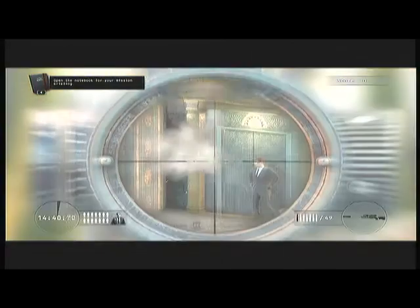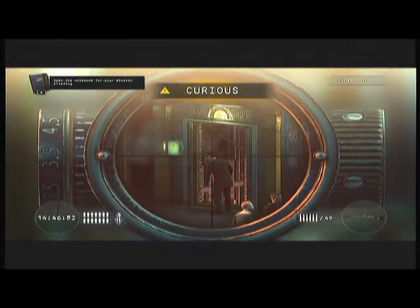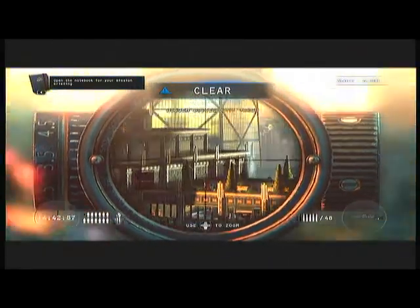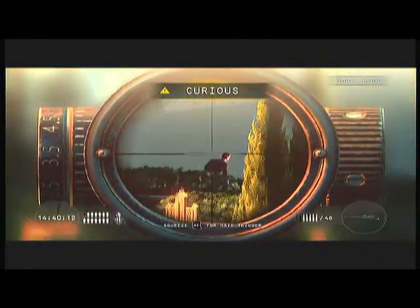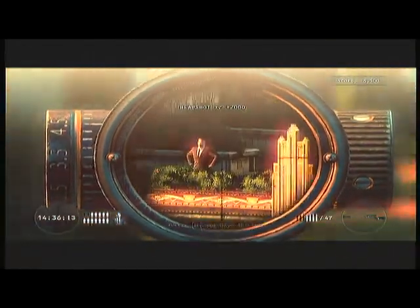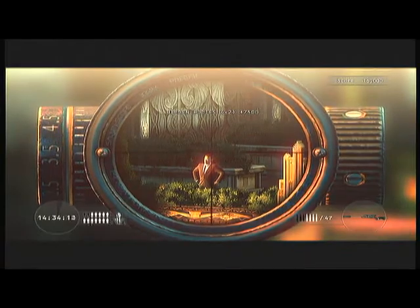So what we're first going to do is we're going to wait for this guy to come right close to the elevator and shoot him in the head. Now you have a hidden body immediately. Then you come over here and shoot him in the head. Then immediately on the same exact patio, search for the other guy on the other side of the roof and shoot him in the head.